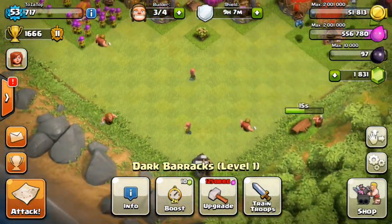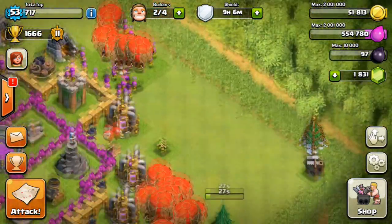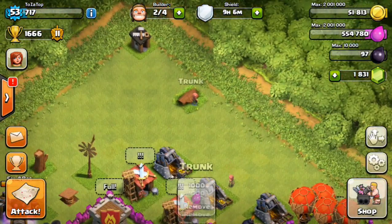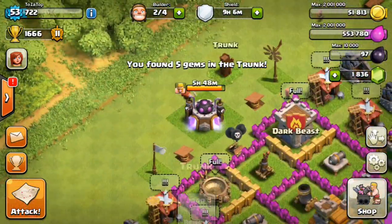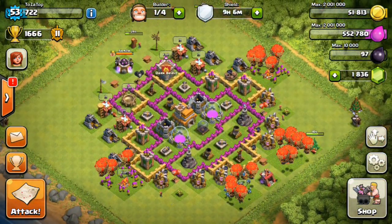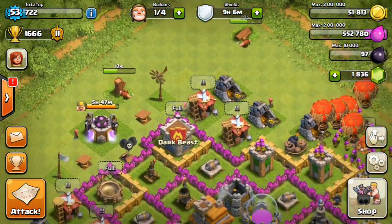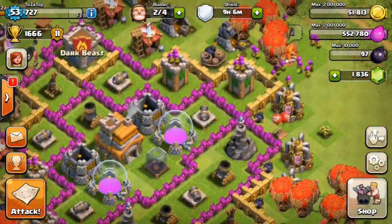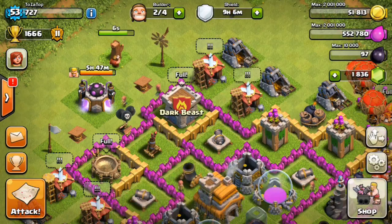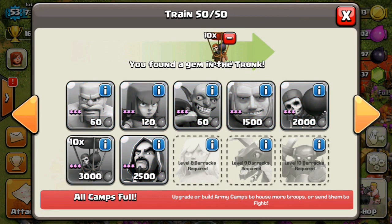I definitely need to get more elixir to upgrade the dark barracks to the next level. We're at 1,831 gems now — so far we've got 13 gems from chopping. We only need seven more. We got five more from another tree, so just two more gems to hit our target of 20 for the day. Come on, two more gems! Nothing from that one — we kind of missed the target.